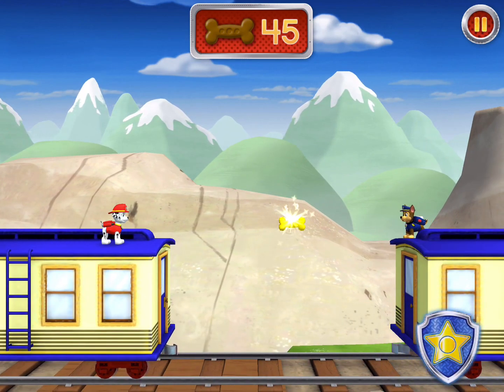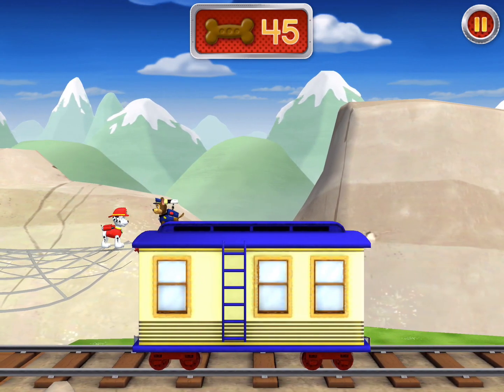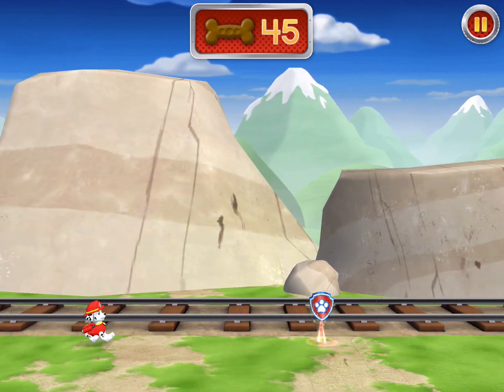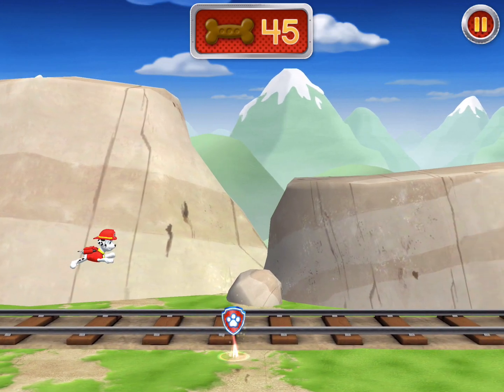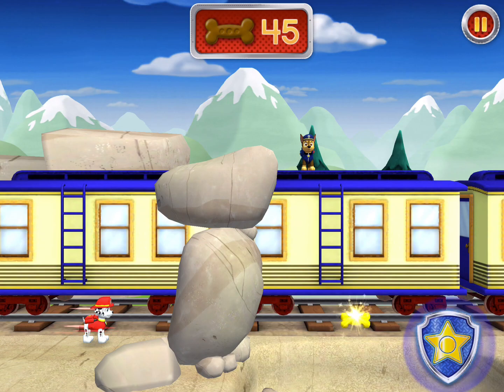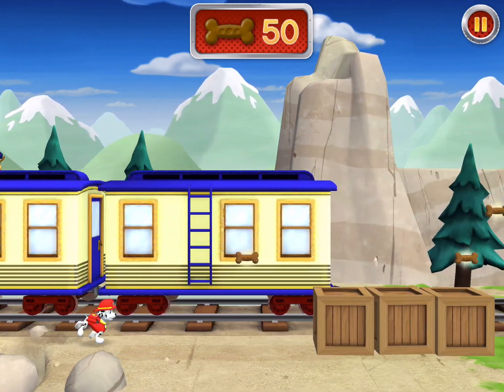We need Chase on the case! Tap Chase's badge for help! I'm on it, Marshall! Thanks, Chase! Whoops! Sorry! We need Chase on the case! Tap Chase's badge for help! Chase reporting for duty! Thanks, Chase! Got it!